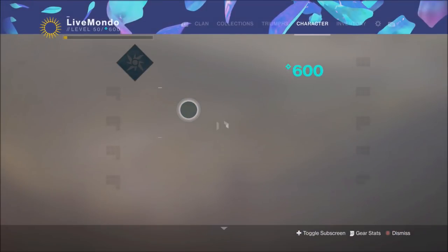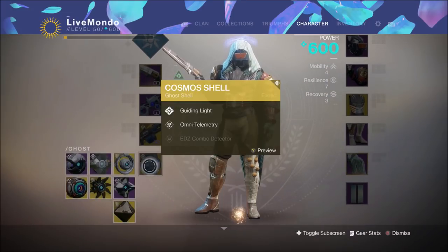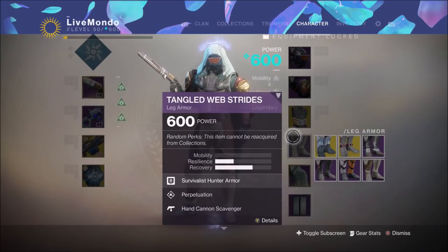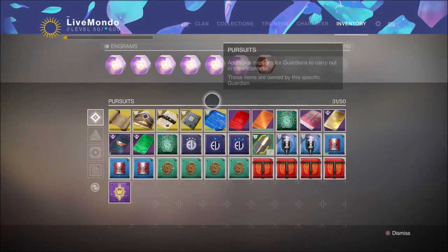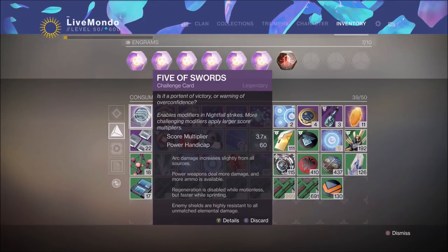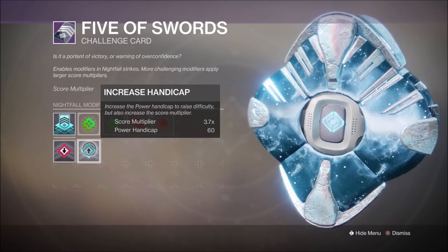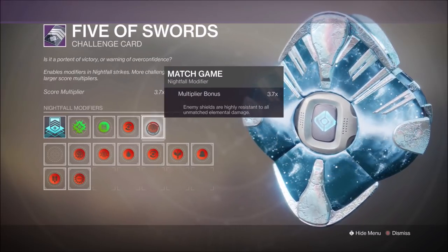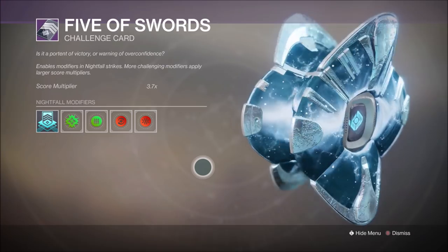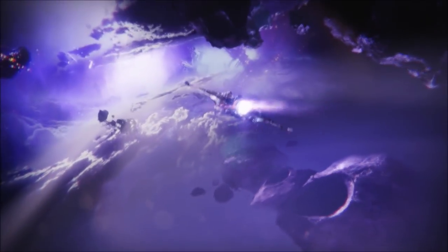Well, that's not obviously — I shouldn't say obviously, because sometimes I don't do it like that. I'm using Arc Midnight Coop as my primary, Void Scout as my energy, Thunderlord's my heavy. I've obviously got Reading Flux on because I'm using Arc Strider. The modifiers: I took a 60 Power Handicap to get a 3.7 modifier whilst using Arc Singe, Heavyweight, Momentum, and Match Game. Match Game is what actually allows you to still use Heavyweight and get the high score, because it still gives you a 3.7 score modifier.